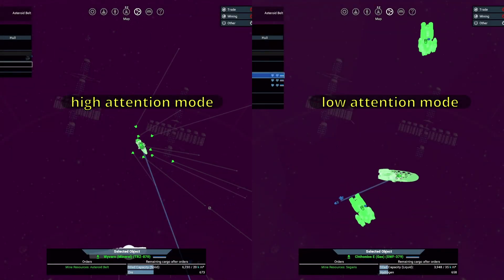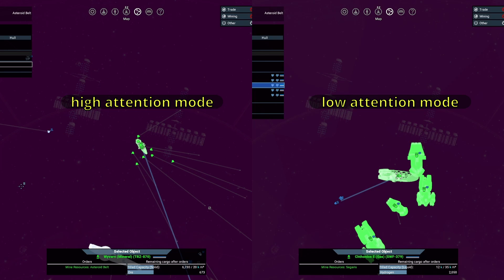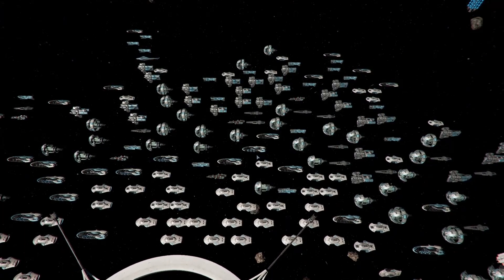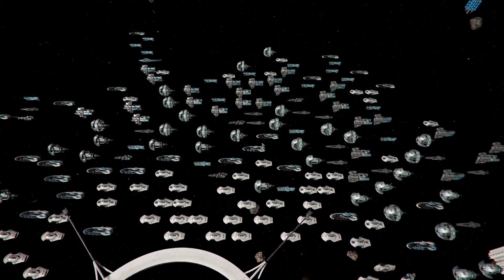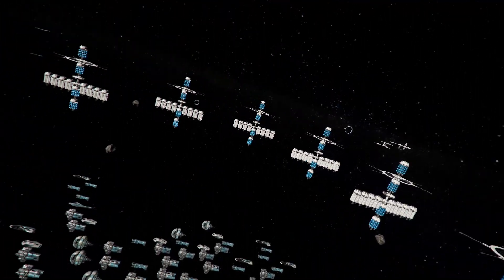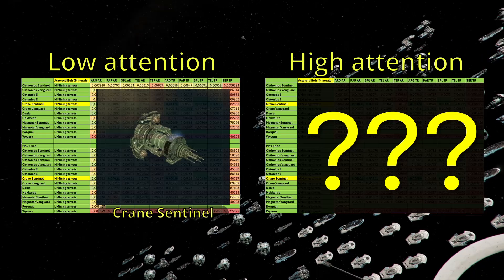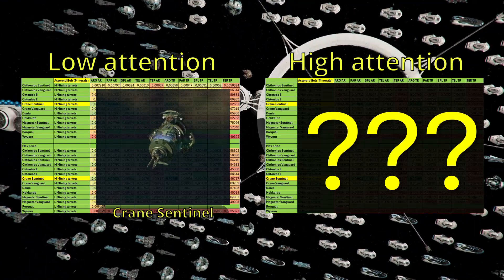In the past days I've tried to answer if X4's high/low attention mode has an effect on mining. To find out, I took my save which I used to compare all large mining ships. Because the results from the last mining tests in the asteroid belt were obtained from low attention mode, I could use them for comparison and only had to do some testing in high attention mode.